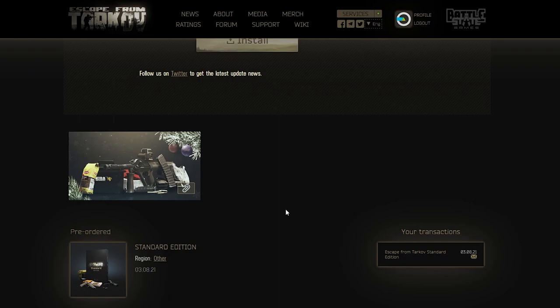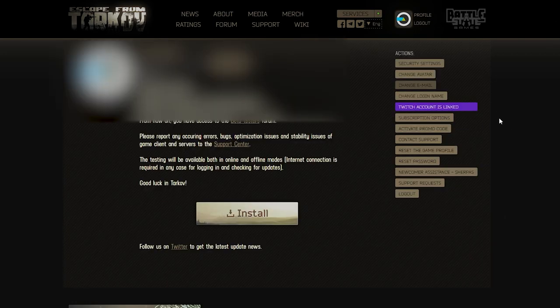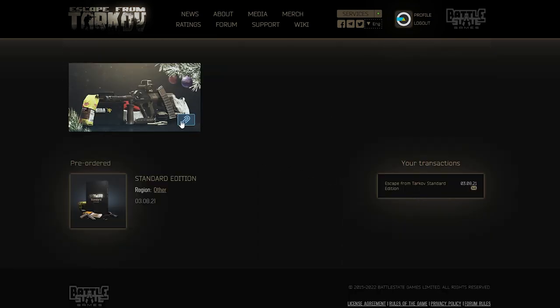Hey, just a quick update. Go into escapefromtarkov.com, log into your profile, and then when you hit your profile, at the bottom, if you scroll down, there's a little gift that you can claim by hitting the paperclip.